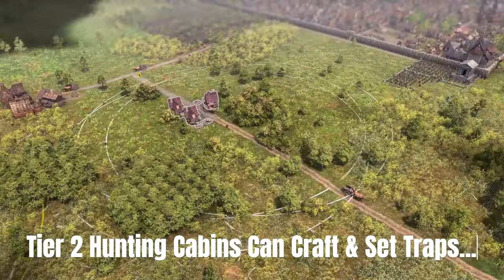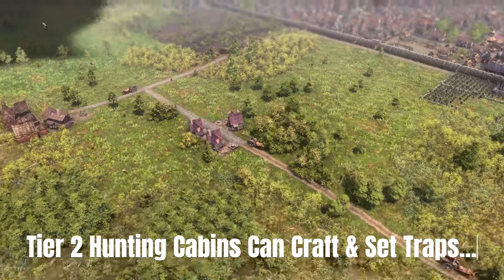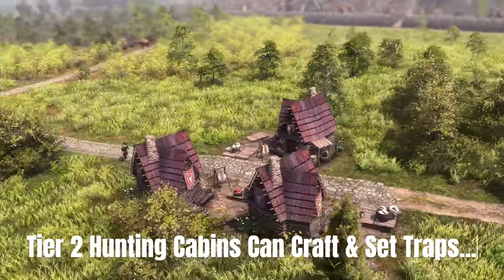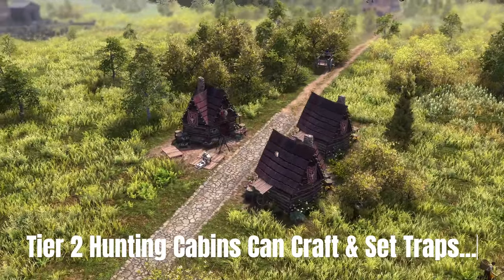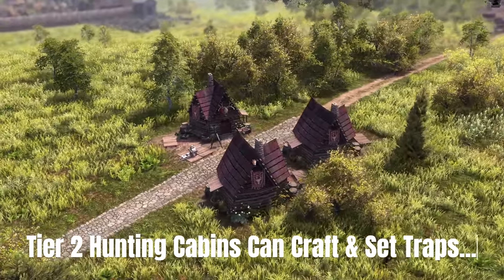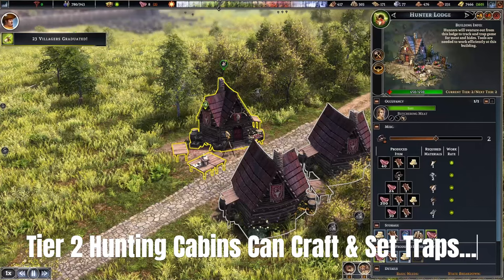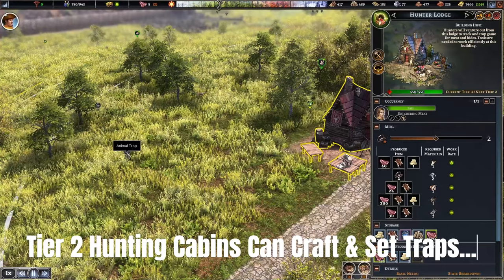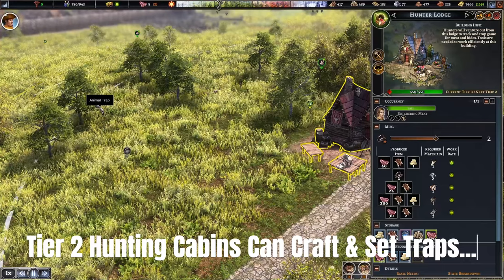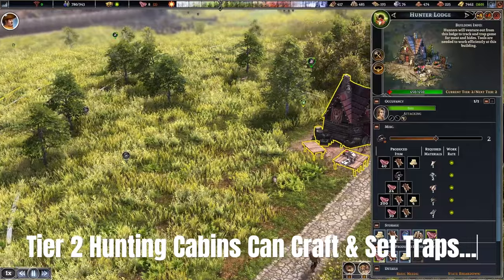Once you reach town center tier level two, you can upgrade your hunting cabin, but they only really start to function properly at tier three — that's when you can craft your own iron, which you need to build and set the traps. You can also trade iron from merchants that come through your town to supply your hunters with the necessary iron.